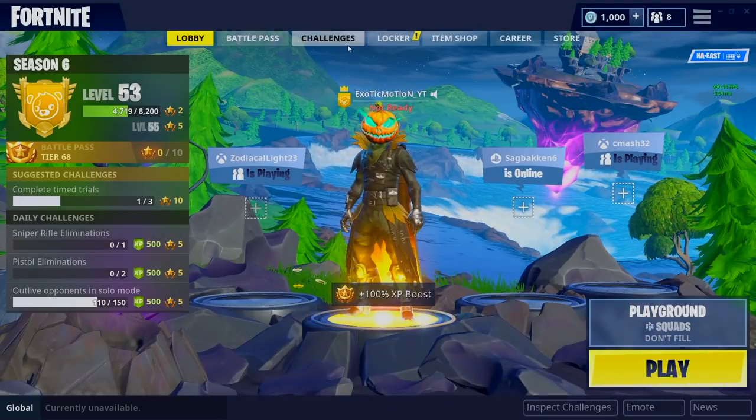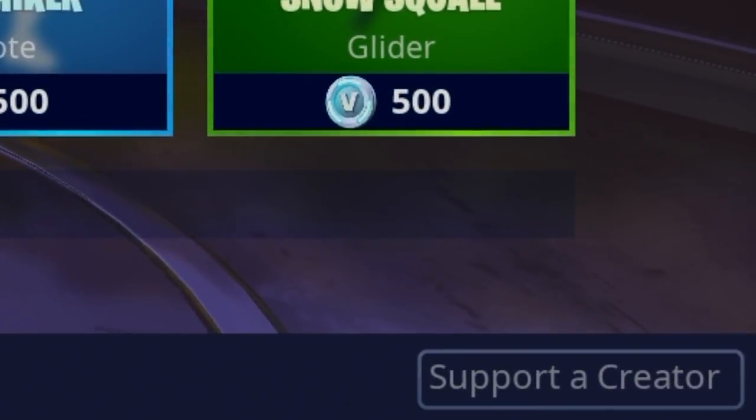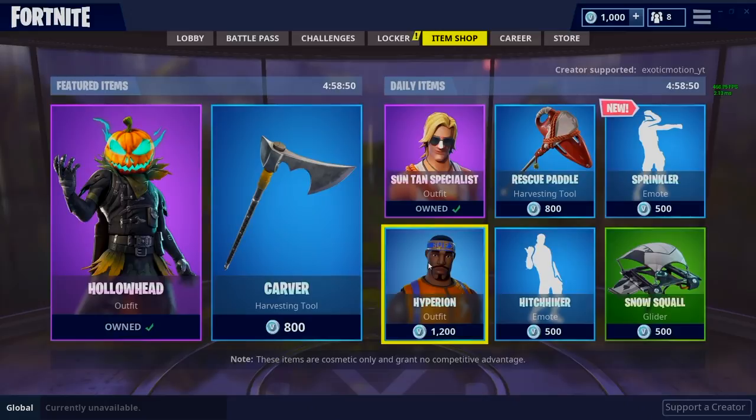Before we start this video, I got partnered with Epic Games — creator support is now a thing. Go to the item shop, bottom right, support a creator, type in 'exotic motion underscore yt' and hit accept. It'll say 'creator supported exotic motion underscore yt.' Take a picture and tweet me — I'll retweet it and pick a winner to give out free V-Bucks.